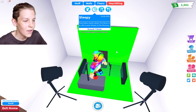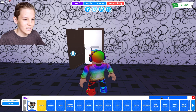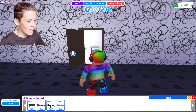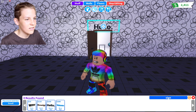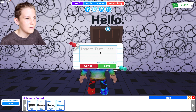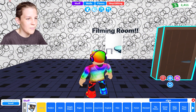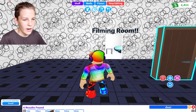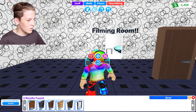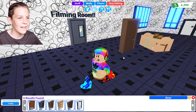I sit down here and then I can film. Now I just need a sign to say this is the filming room. I'll use the modern sign — I'll call it 'Filming Room.' Then I'll change the door to something a bit cooler. Going into stuff and then doors — I think I might use this normal door. That looks pretty cool. So far I've got the lounge room done and the filming room all completed.